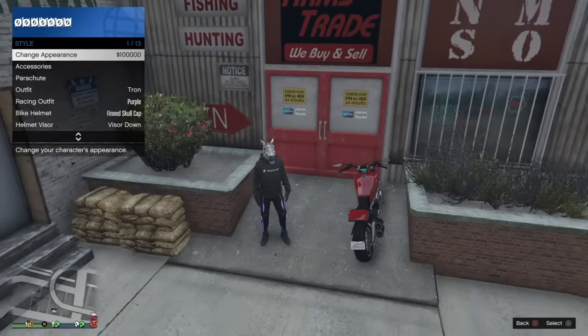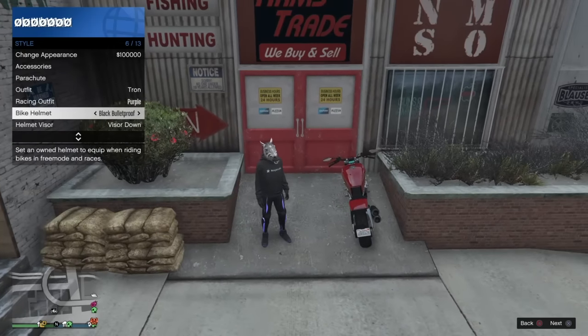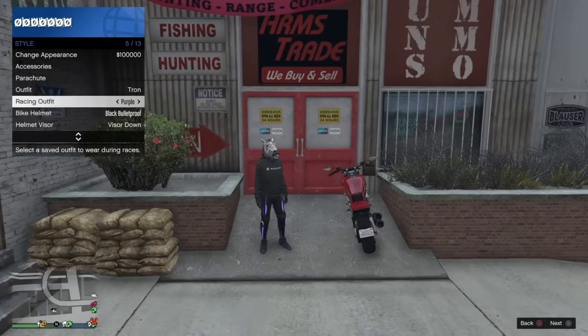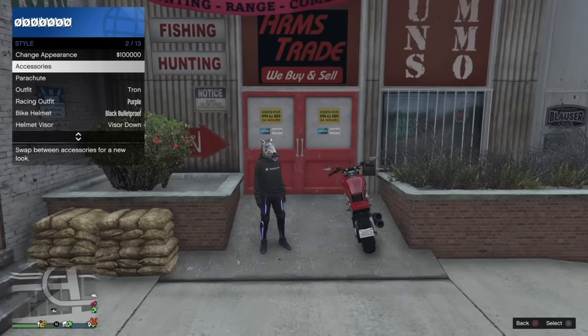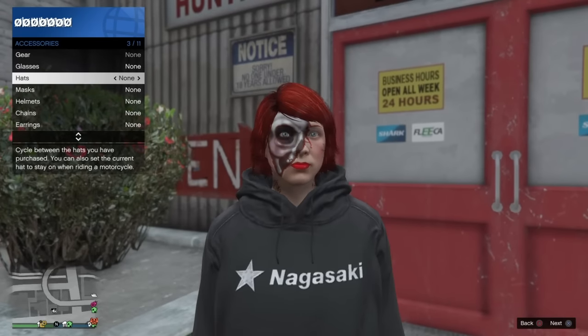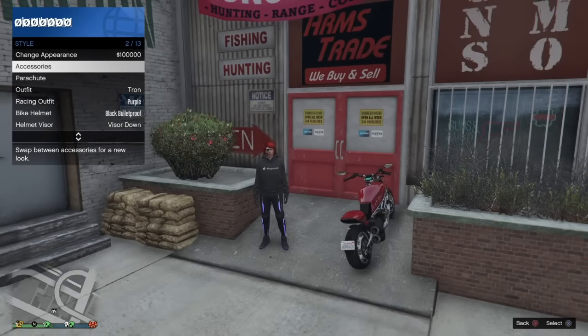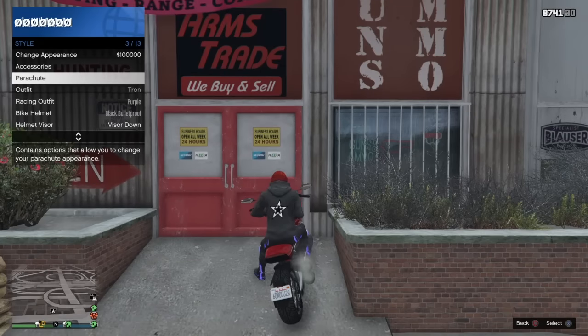Pull up your interaction menu and select the bike helmet of your choice — when you sit on the motorcycle it will put on the helmet you want to save over the mask. We'll go with a black bulletproof helmet. Make sure the selected outfit is the one with the mask of your choice. Very important: remove any mask you currently have so that when you sit on the motorcycle it does in fact put on the helmet. Sit down and it puts on the helmet.